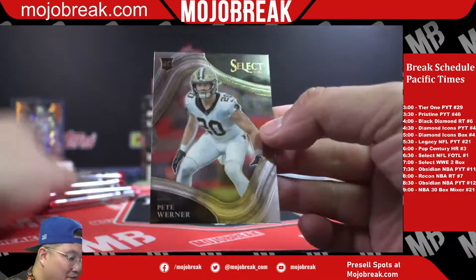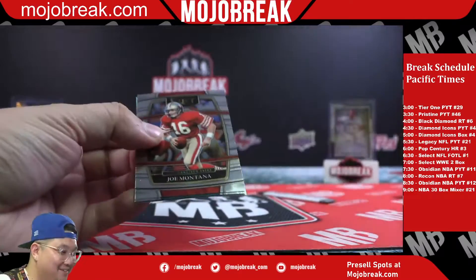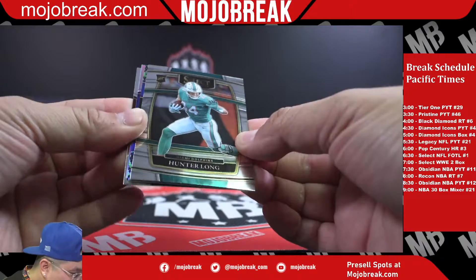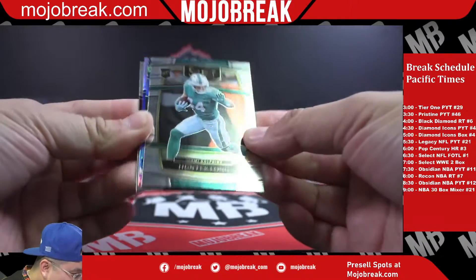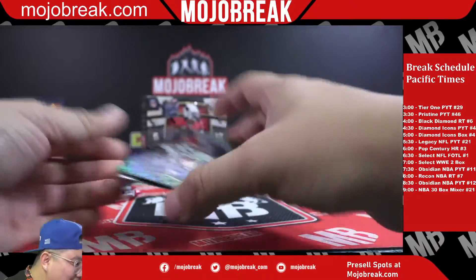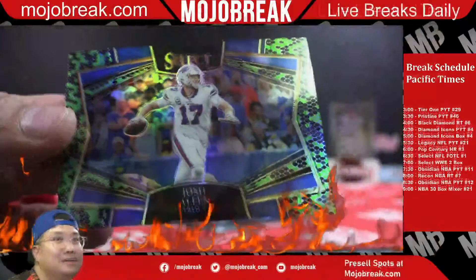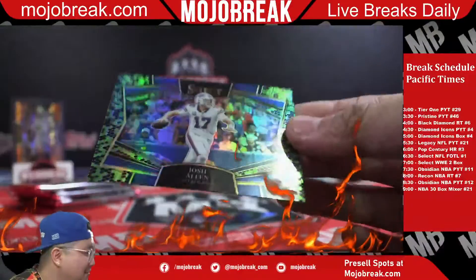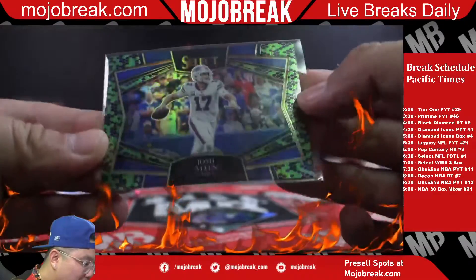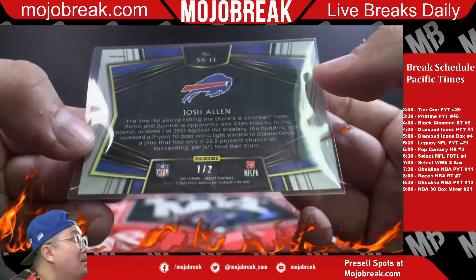Pete Warner Field level for the Saints. Joe Montana - oh jeez, we got the snake skin! Josh Allen snake skin - boom! Yep, Select is back in effect baby - this is what we've been missing all year, Select football. Everybody's MVP favorite product - one out of two, Josh Allen - boom!